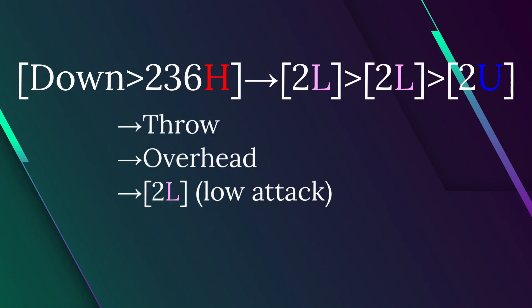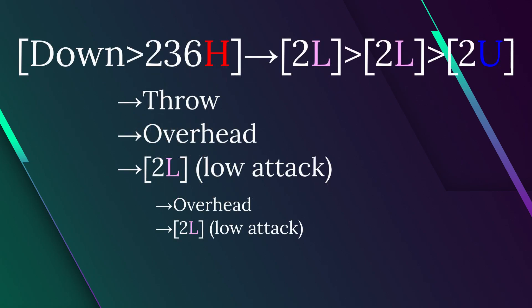In this scenario, the mix-up begins when you get knocked down. The opponent could hit you or choose to do a throw or overhead. This is the first layer. If the opponent chooses 2L and you block it, they are plus and can continue with another option. This is the second layer. However, it is important to know that throw is no longer an option as you are in block stun from the beam.